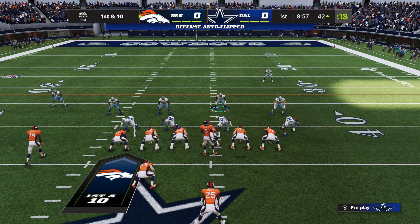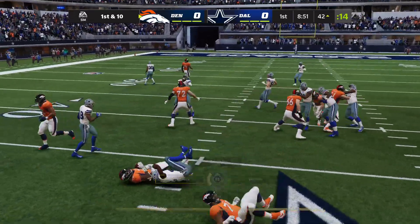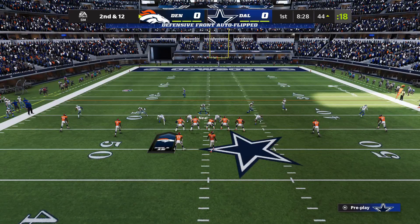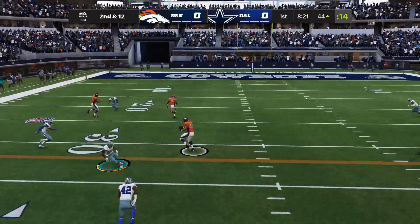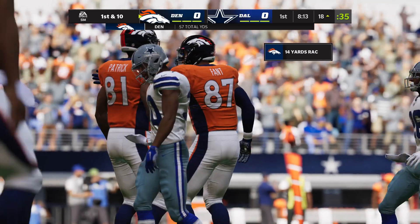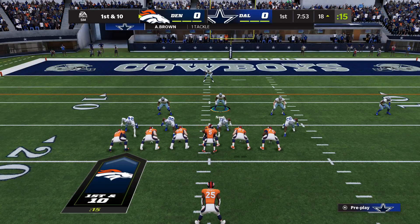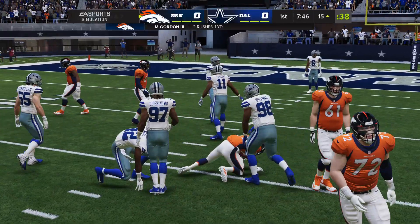From Cowboy territory now, first and ten at the 42-yard line. First carry for Melvin Gordon, and this time they were ready for him, stopping him right at the line of scrimmage — a two-yard loss, second and 12. Bridgewater finds the tight end Fant, and he's going to have it at the Cowboys' 18 — a gain of 27. Good job getting his tight end involved; he lines up on the right side of the formation, works his way across the field. They were in sync — he spotted the open gap in the zone and his quarterback found him for a first down.